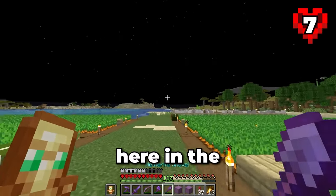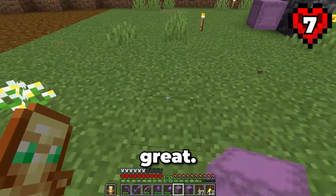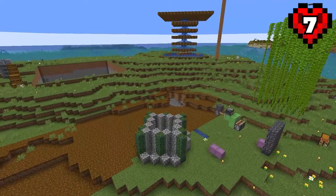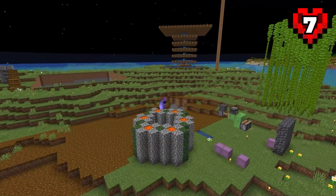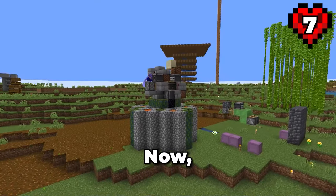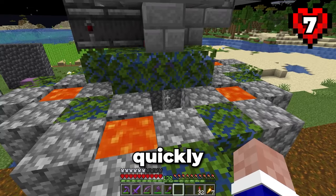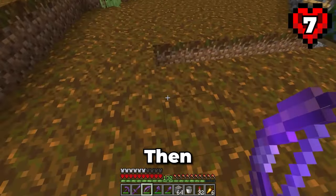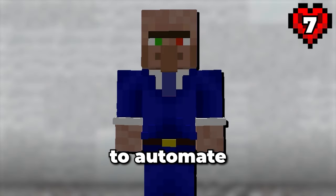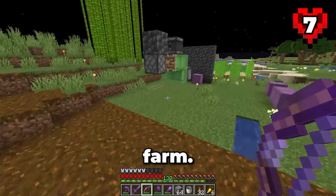Since I did it quickly, I'm going to build it here at the starter base. When it comes to running this farm, all I need to do is activate this circuit, then quickly jump down before I get blown up. Then all I need to do is fill the 12 and a half shulkers I need manually. I'm going to automate this process at some point. So that marks off one of the resources required for the guardian farm.